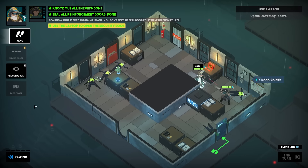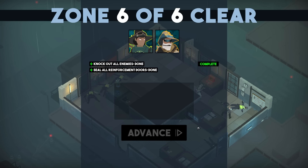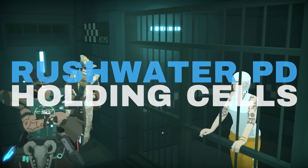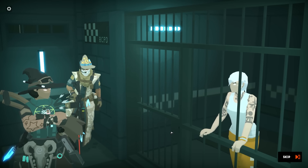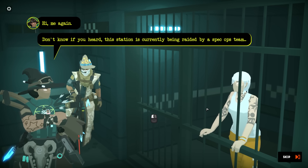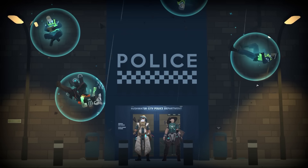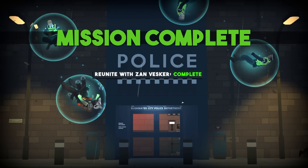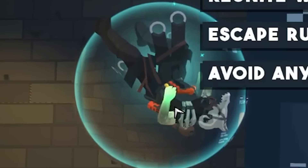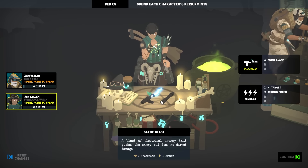We'll get over to the laptop, use it, open the door, and we're done with stage six out of six. Maybe we should find out a little bit about what's going on — it sure looks like we may have just found a new team member. I'd say that's a victory. Why are people in bubbles? And who is this thing?